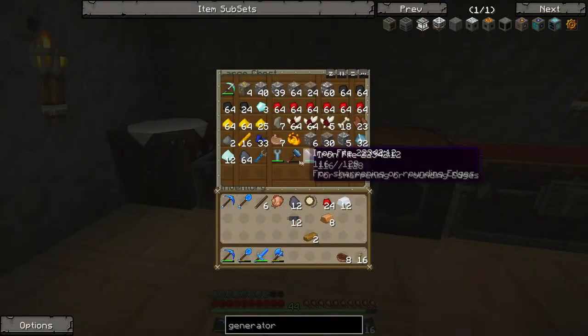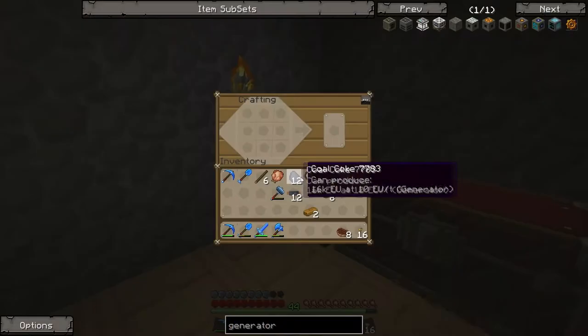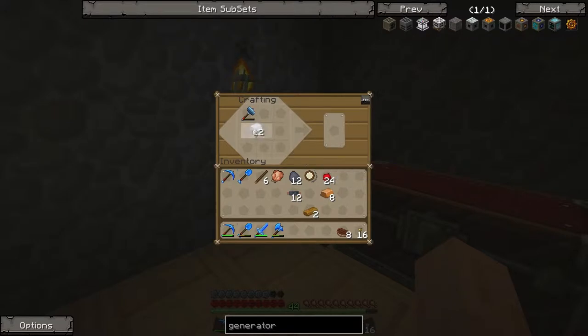I then need to make some tin plates, for which I need an iron hammer. This is the whole reason I'm making a plate bending machine — as you can see it takes two ingots per iron plate, but the plate bending machine basically halves that, giving you one iron plate per ingot, which is quite cool.